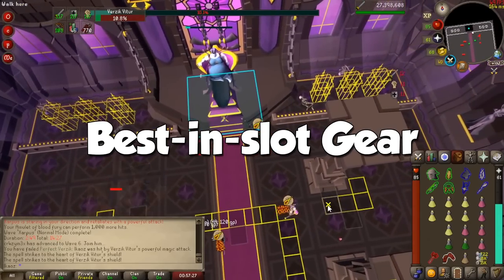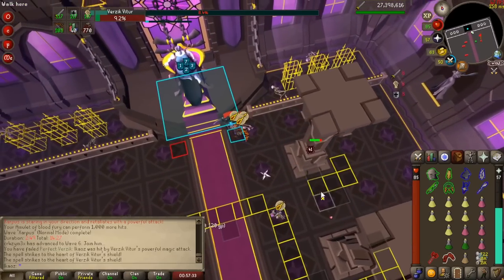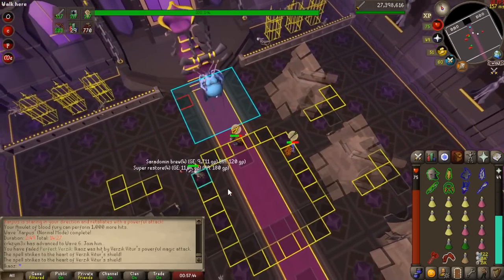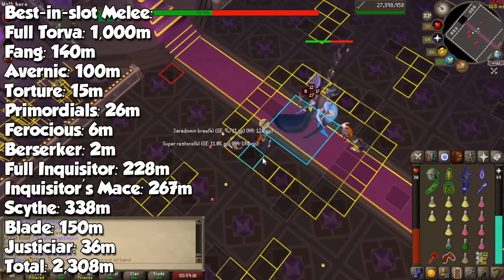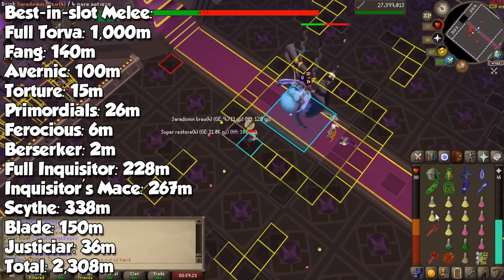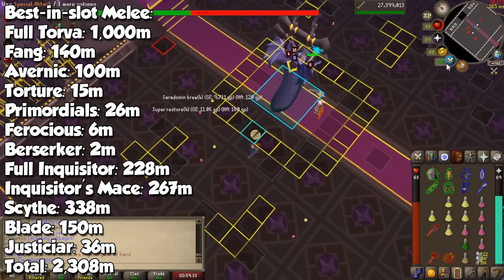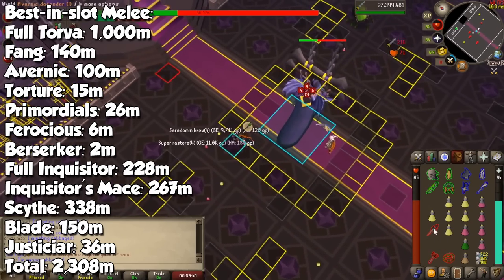Now for the fun part — how much money do you need to bring a combat style to its full potential? I will mention current prices, though they may change, unless we have another crash like when the Twisted Bow hit 750M only a few months after I bought it for 1.1 billion. Starting with melee — and this doesn't include special attack weapons — for best-in-slot gear covering all styles including some tank roles, we have Torva, Osmumten's Fang, Avernic Defender, Amulet of Torture, Primordial Boots, Ferocious Gloves, Berserker Ring, Inquisitor's Set with Mace, a Scythe, Blade of Saeldor, and Justiciar armor. All of these will run you a humble 2.3 billion GP, and with special attack weapons it will be much, much higher.